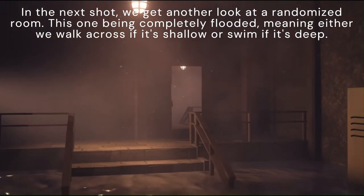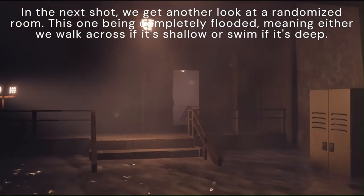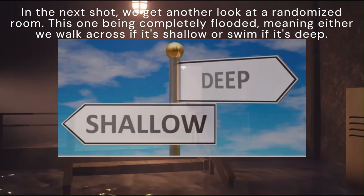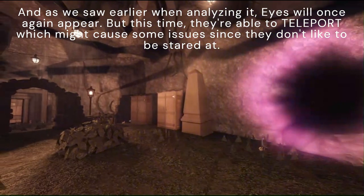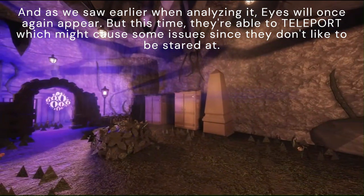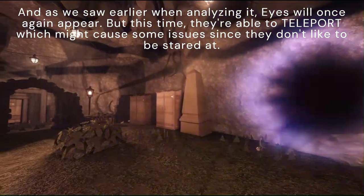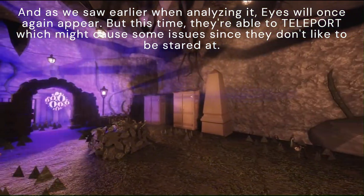In the next shot, we get another look at a randomized room — this one being completely flooded, meaning either we walk across if it's shallow or swim if it's deep. And as we saw earlier when analyzing it, eyes will once again appear. But this time, they're able to teleport, which might cause some issues since they don't like to be stared at.